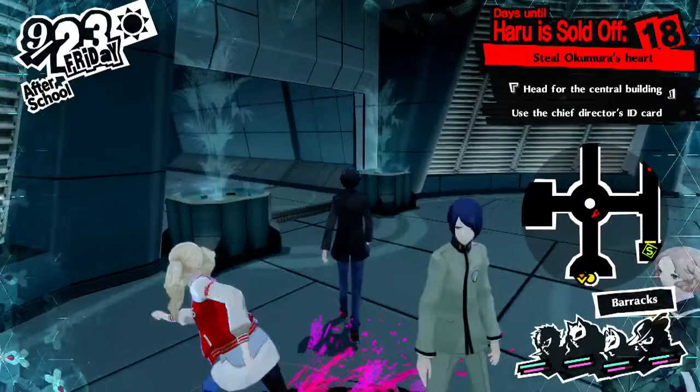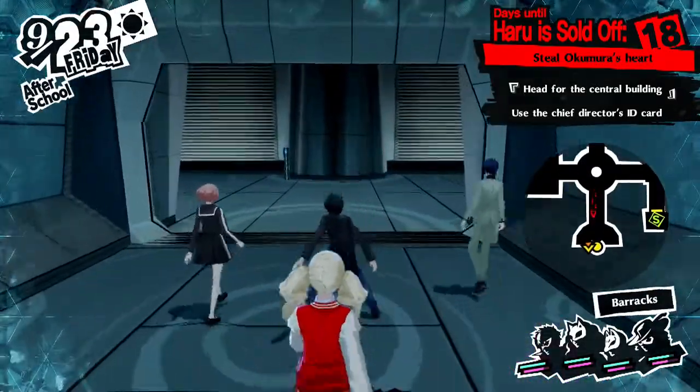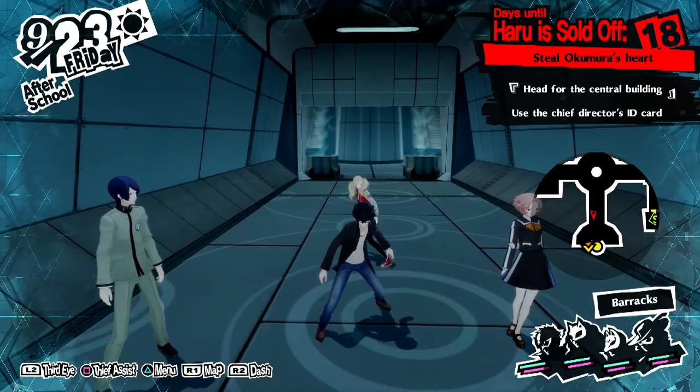Last time, we started making our way through Okumura's Palace. We managed to begin the infiltration and managed to get the Chief Director's ID card from the barracks.